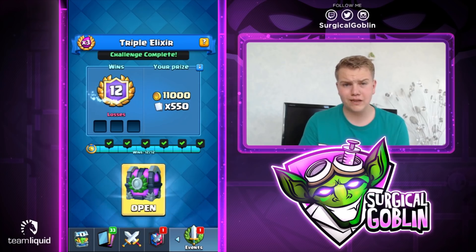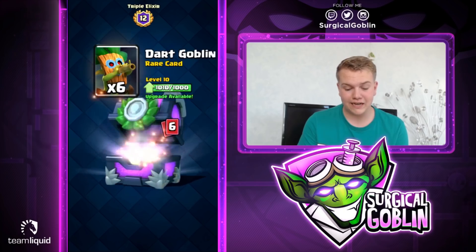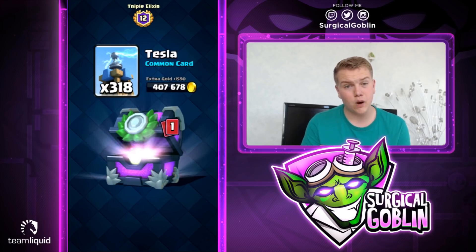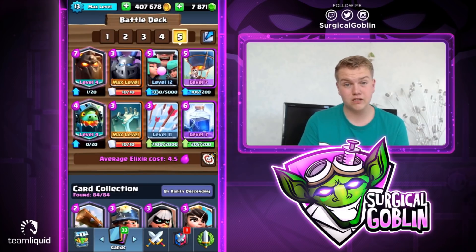Hopefully you guys have the same success — 11 three-crowns and one two-crown. Let's collect the gold: 391k gold, almost 400k. We'll end the episode with 400k gold because there's also gold in the chest. 402k gold after the chest. We get spear goblins, skeletons, dart goblin, zappies, better-than-magic, bombers, bomb tower, tesla — unfortunately not a legendary, but we do get an epic. We get six rage — not the best, but 12-0 and so much gold is definitely really cool. Hopefully you guys enjoyed this episode. Feel free to try the deck out, let me know in the comments or on Twitter how you did. If you enjoyed it, smash the like button, subscribe, and I hope to see you in my next videos — bye guys!